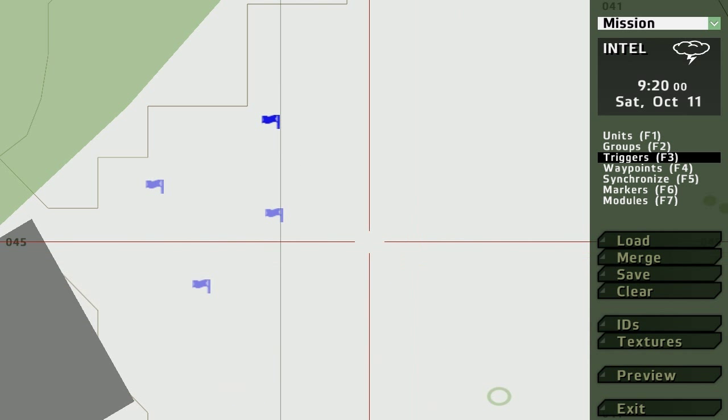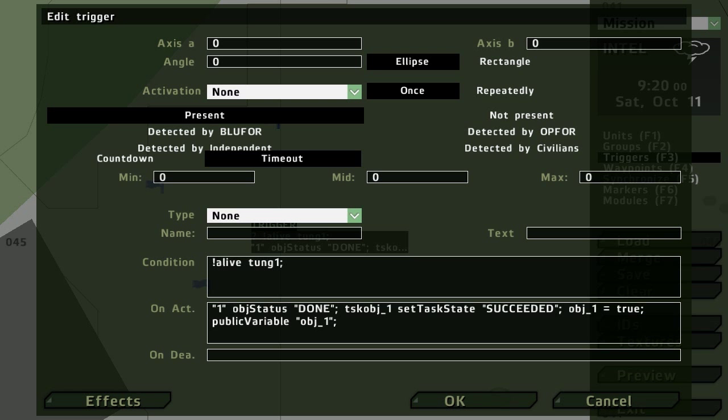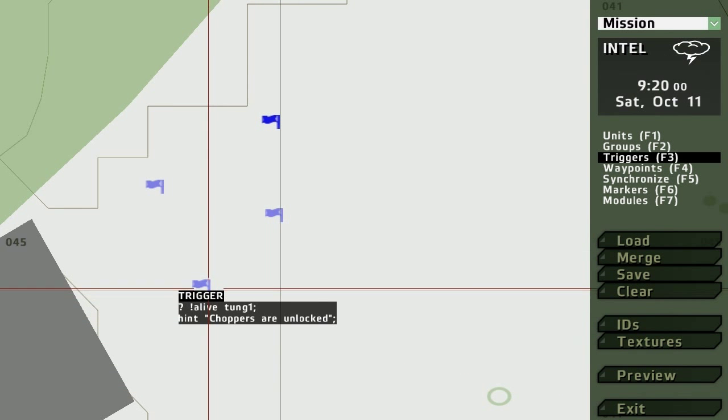After 10 seconds it's supposed to say choppers are unlocked. It should work now.